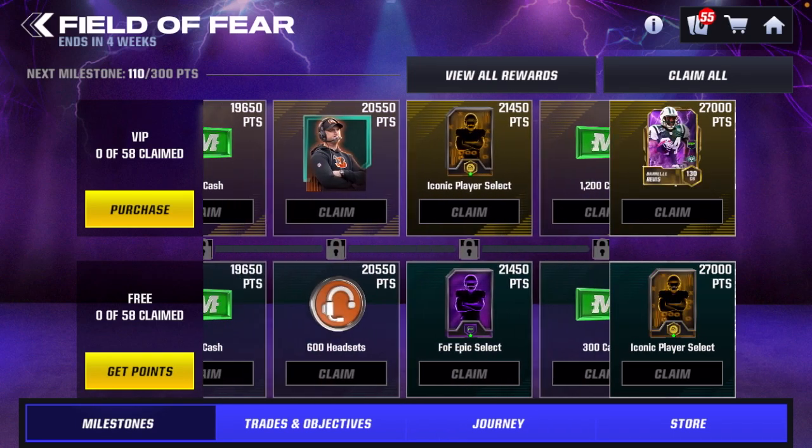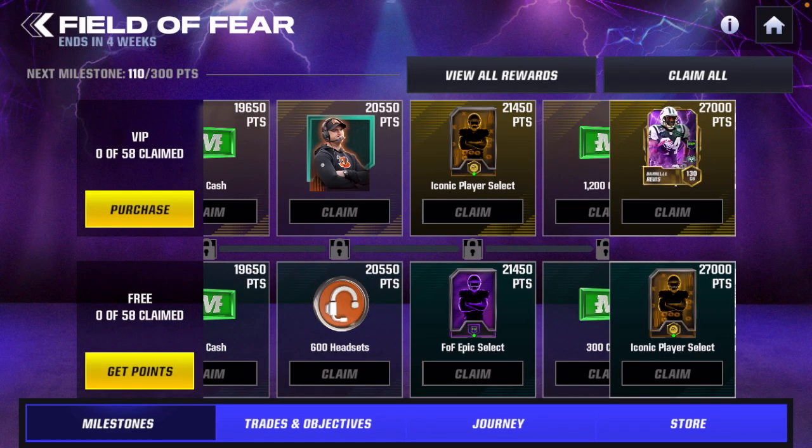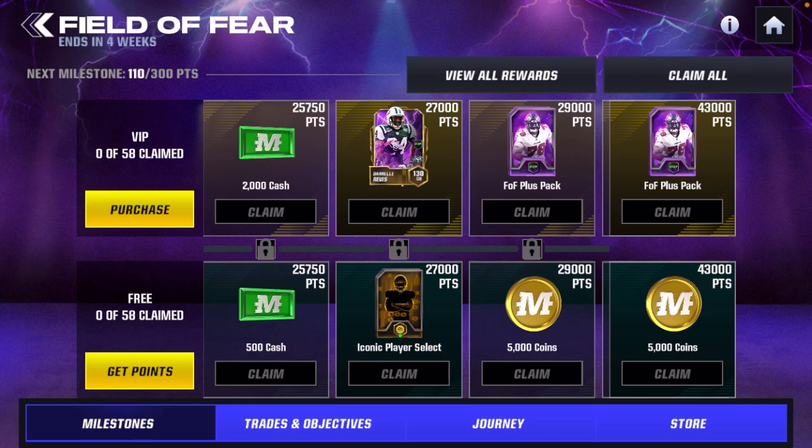The VIP track is field pass only. There is a Coach Zach Taylor that is only in the premium track for right now, but all the coaches will eventually be released in the game for people to get even if they did not buy the field pass. The VIP milestone player for Field of Fear is going to be Darryl Revis, and this is going to be very important — he is in the VIP and not in the free track.